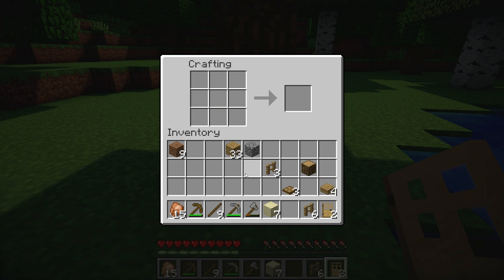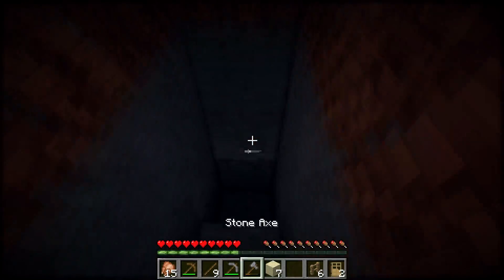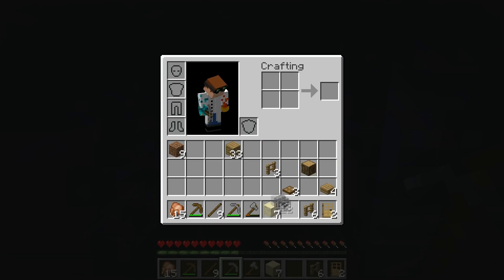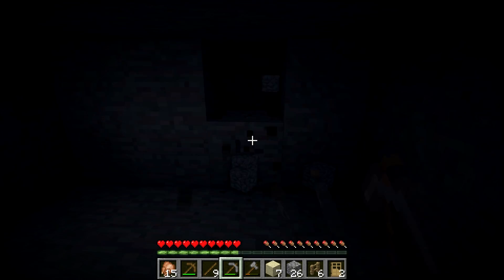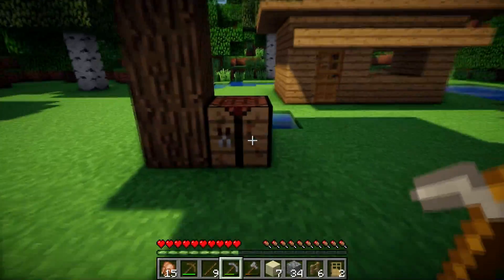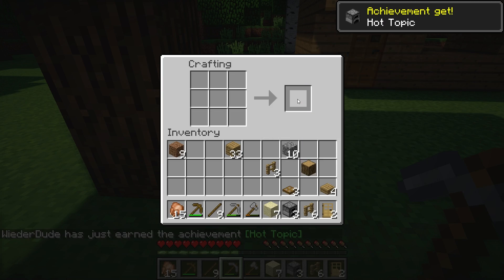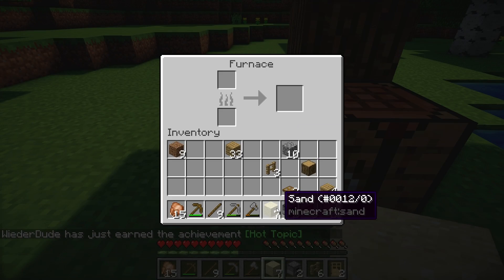We're also going to need some windows, so we need to create a furnace. I'm going to create three furnaces. Now we can smelt the sand.